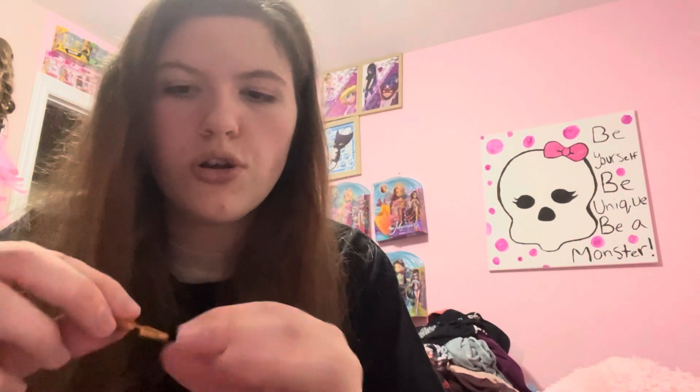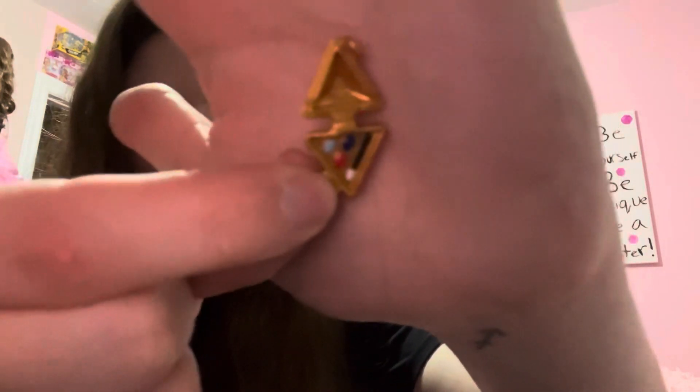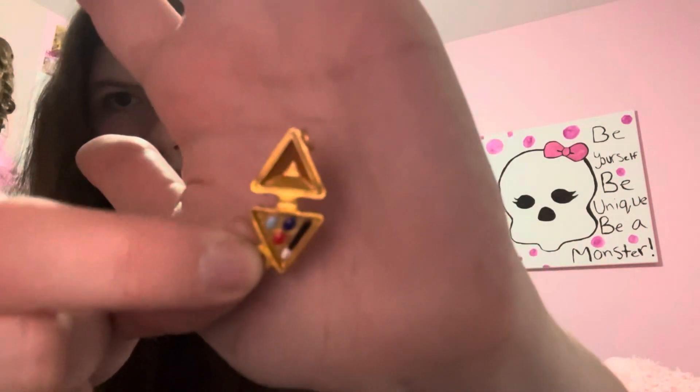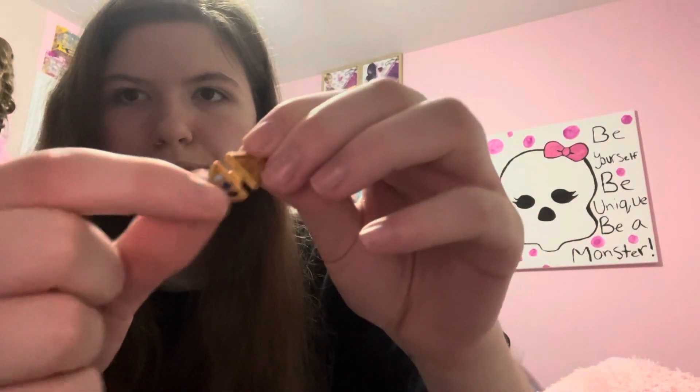I think this is for the cupcakes — a little tongs set. The compact actually came open, so I'm not gonna struggle to open it to show you. But it has what looks like either a lip gloss or maybe an eyeshadow, and it looks like the Egyptian tower — whatever it's called.